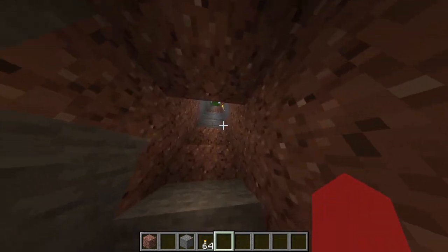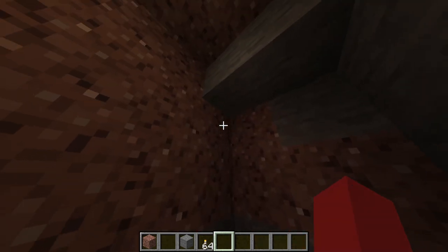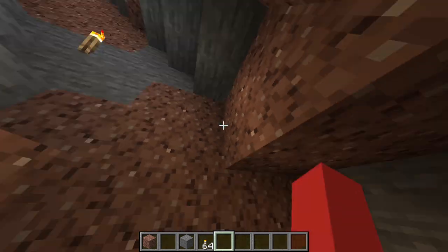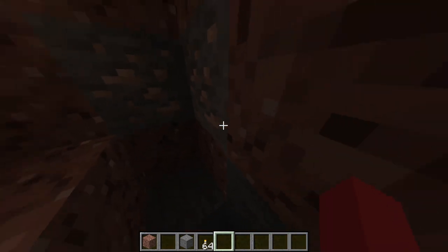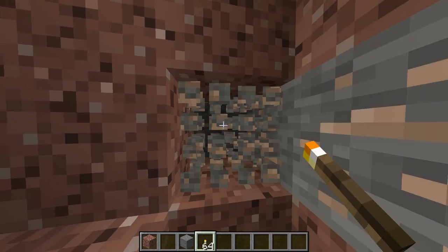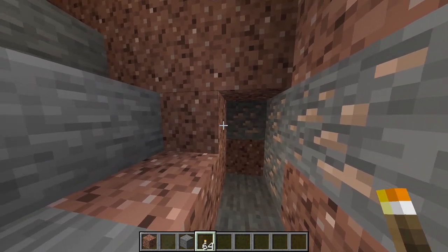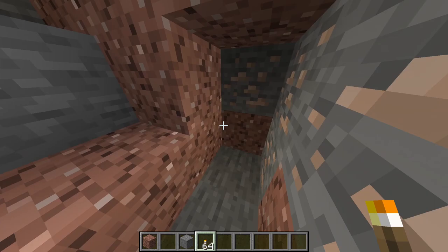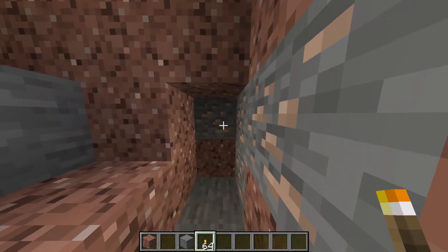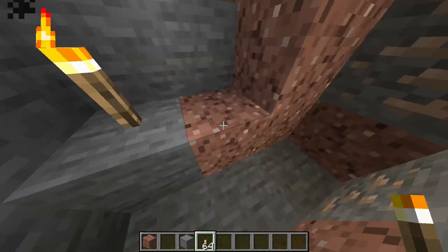I want this bunker to be big and nice. I want this to be a home underground — something that you think, 'wow, this is amazing.' So we're going to make this 25... actually, let's do 20 on each side. So that's 1, 2, 3, 4, 5, 6, 7, 8, 9, 10, 11, 12, 13, 14...